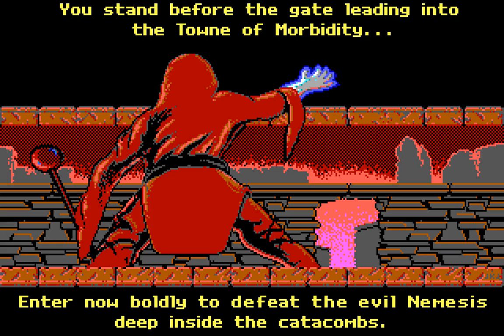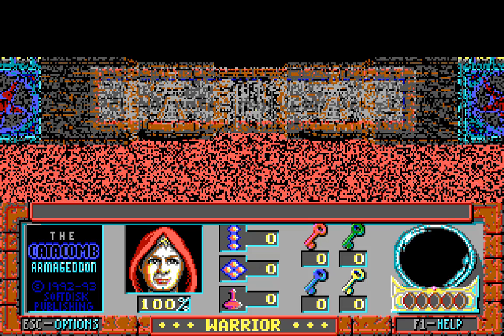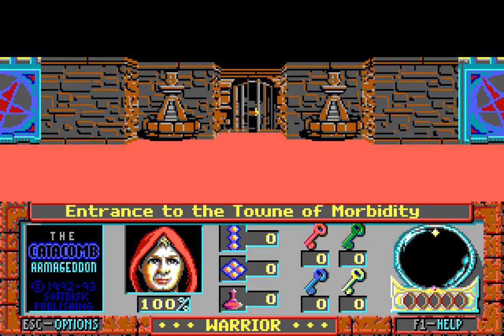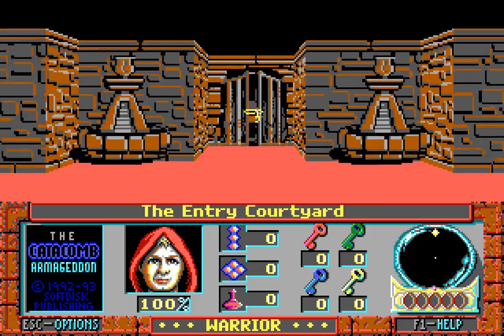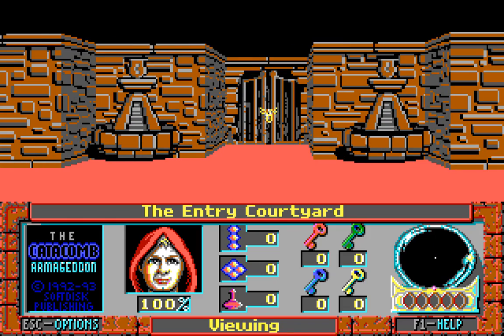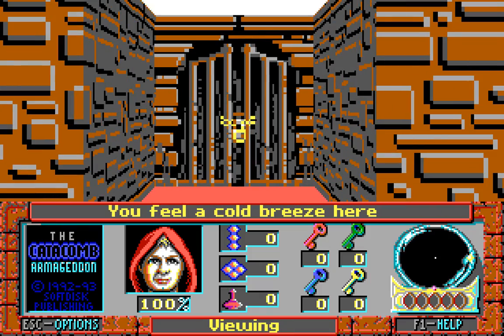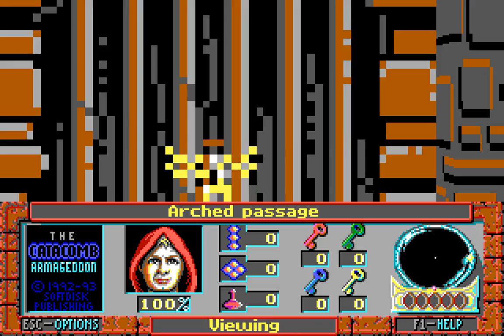Enter now boldly to defeat the evil Nemesis deep inside the Catacombs. You could have picked somewhere different — not a Catacomb, an evil castle, a parallel dimension — but never mind. We are now entering a new area wearing red robes rather than blue. We are at the entrance to the town of Morbity, but unfortunately we can't get in just yet. We need to find the entrance, and we need a red key.